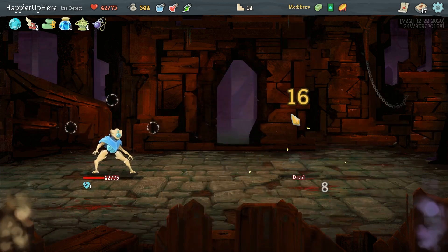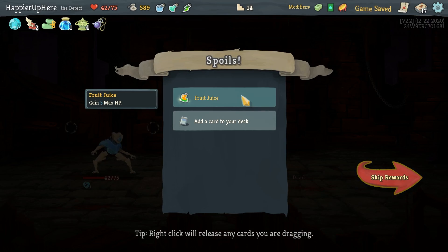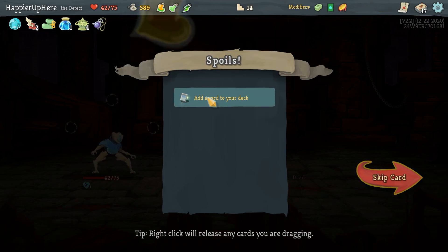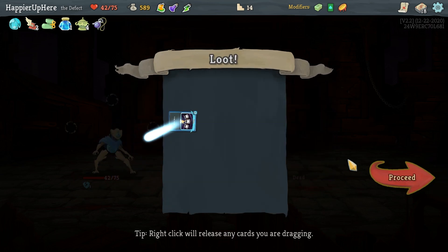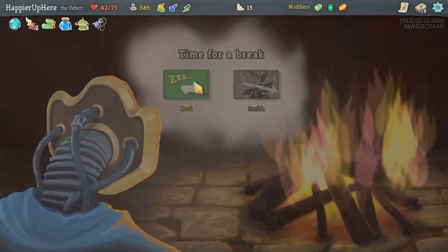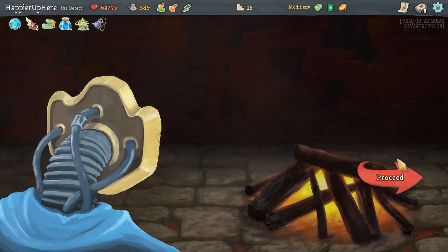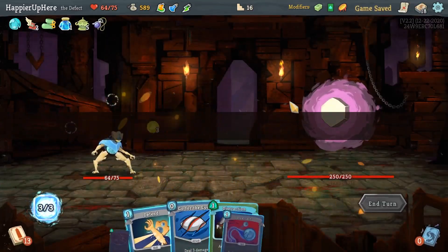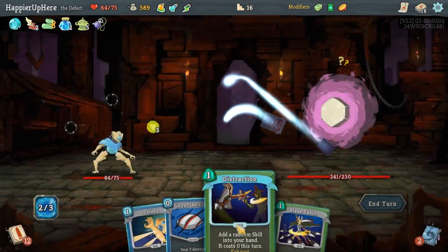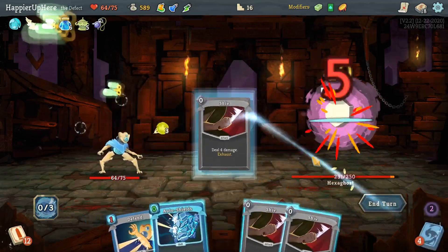We got Fruit Juice — I'll take that over the Potion Capacity. Let's also take Skim for card draw. Actually, never mind — I'm resting. My plan was to be Intangible on the turn that matters, so it wouldn't matter how much HP I had. I forgot that my HP would have been very high because of the rest.